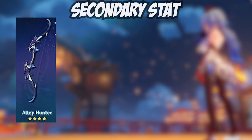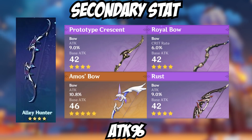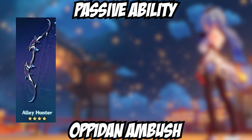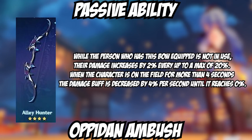The secondary stat for this bow is Attack Percentage — the fifth bow to receive this substat, the others being the four-star Prototype Crescent, four-star Rust, four-star Royal Bow, and the five-star Amos' Bow. Its passive is called Oppidan Ambush: while the equipped character is not in use, their damage is increased by 2% every second up to a max of 20%, and when on the field for more than four seconds, the damage buff decreases by 4% every second until it reaches 0%. This passive will be amazing for characters like Fischl and Diona who act as sub-DPS and are almost never on the field.